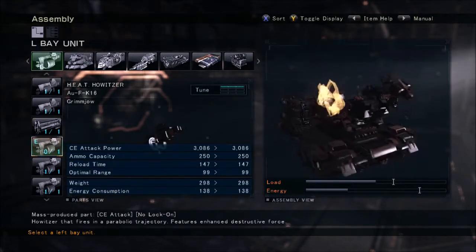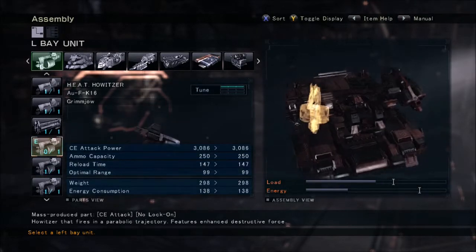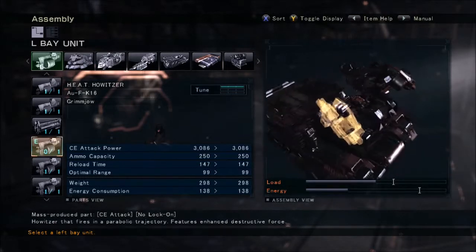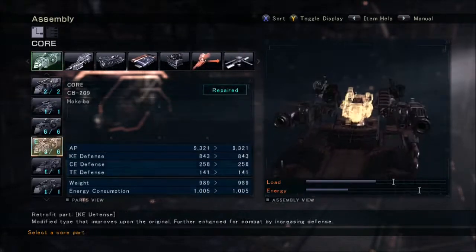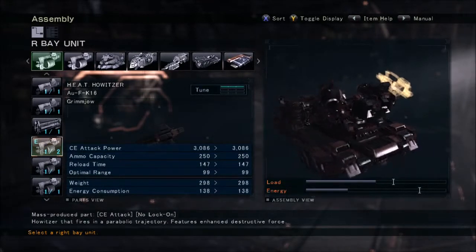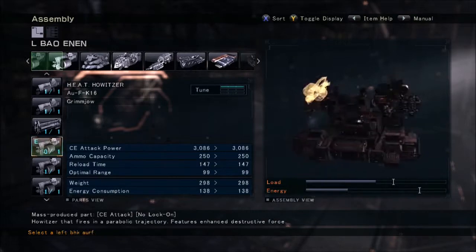Every single shell that comes out of each one is 3,086 CE, so they're pretty good. Quite honestly, if you get good enough, I've actually shot a lightweight bouncing around at a good range with these and actually killed them. This build is very hard to use.